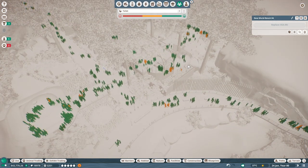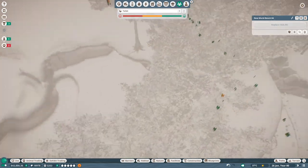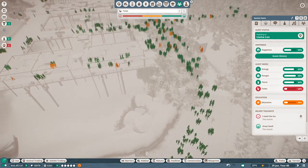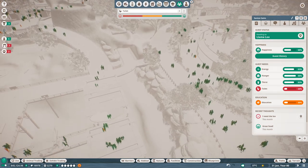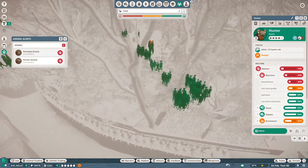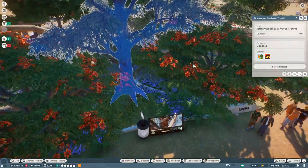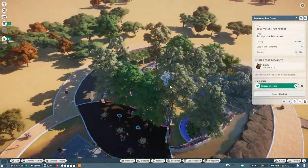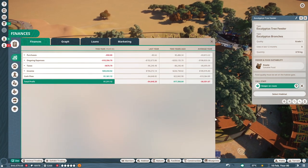People over here are thirsty but they're getting their drinks, so that's good. Washroom use doesn't seem to be a big problem — there's a washroom right down over here and one up over here as well. There's a problem here though: low welfare. We haven't had food in a while — that's obviously not acceptable. Where is the feeder? Let's call the keeper over here just to make sure food is delivered. Looking at our finances — we are still profitable this year so far. It's only just begun.